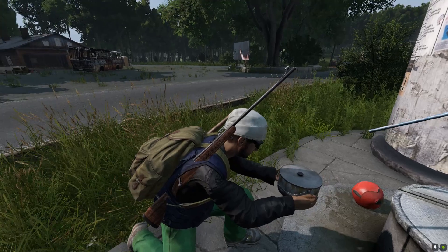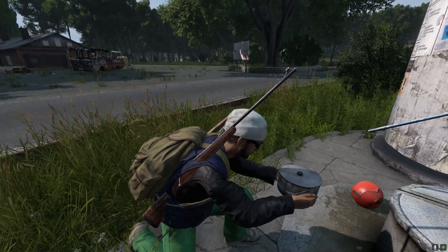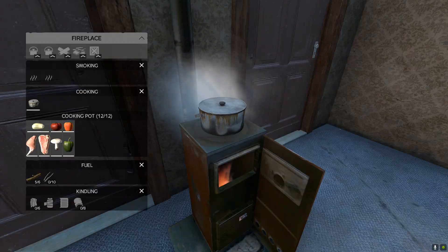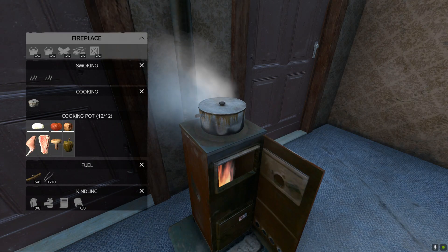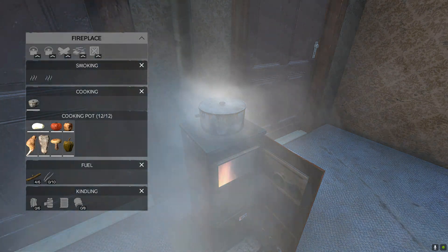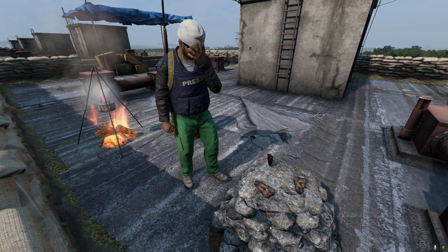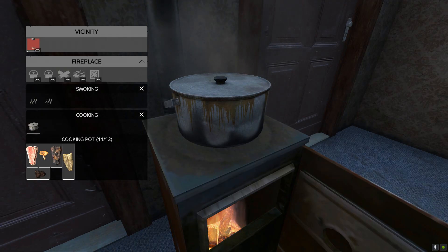The boiling process is simple. Fill up a cooking pot at any well, pond, or river, and add the ingredients. Once attached to the fireplace, the food will get boiled and there's no lard used up in the process. Boiling the food will give it a lower boost in calories than baking, but it won't lose any of its water. If you let the food bake or boil for too long, it will get burnt. Burnt meat could be consumed with the right medicine, but it's not worth taking a risk getting sick and losing more calories.